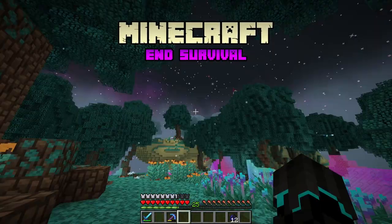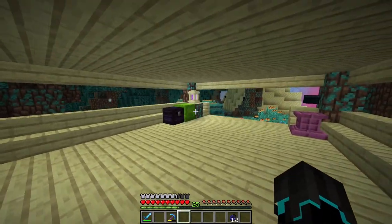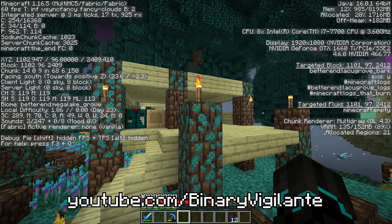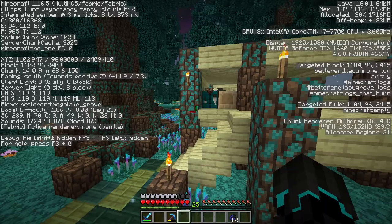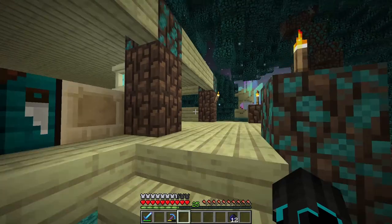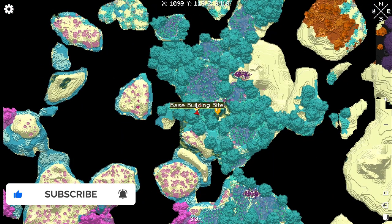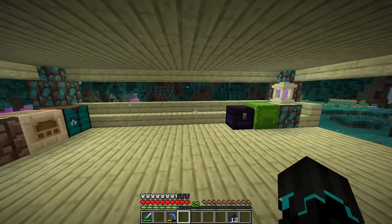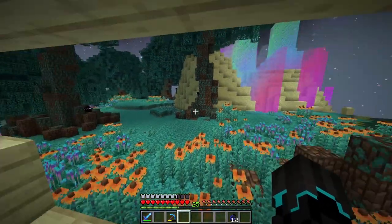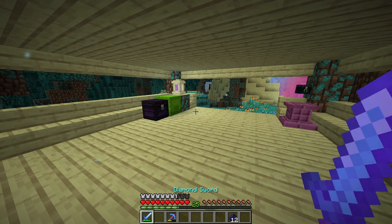Hello and welcome back to Minecraft Survival, episode 12. In the last episode we made this lovely starter house in — what even is this biome called? Mega Lake Grove. We are currently in Better End Mega Lake Grove. I love that name. But in the last episode we made this home, which is currently our new base, our potential base building site. This is pretty much what we have so far, but we're going to expand right now.